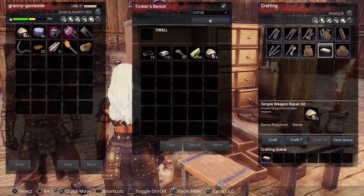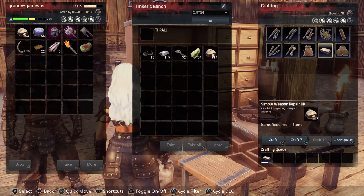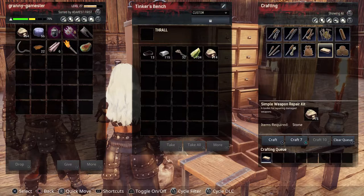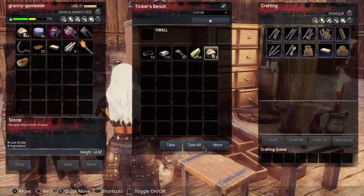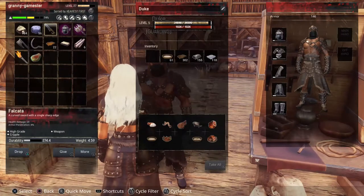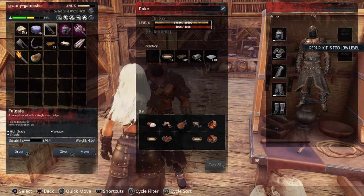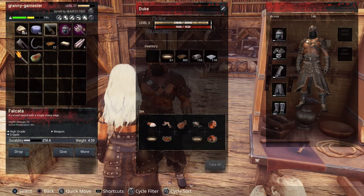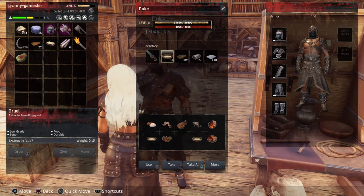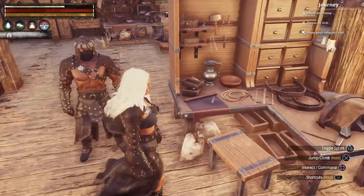Let's test if the Simple Weapon Repair Kit will repair the Falcata I have for Duke — it has a health damage of 29. Unfortunately, this repair kit is too low a level for that weapon. But the nice thing about a damaged weapon is that if I give it to my Thrall, it will never lose its durability while he's using it — so that's pretty awesome.